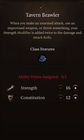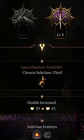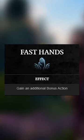At level 4, grab Tavern Brawler, giving you damage scaling with your strength for unarmed attacks. Levels 5 through 7, put into Rogue and grab the Thief subclass, giving you an extra bonus action to punch more with.